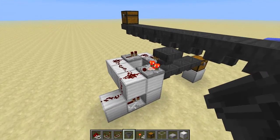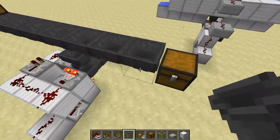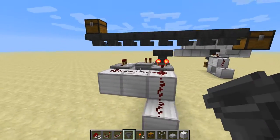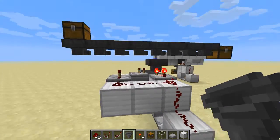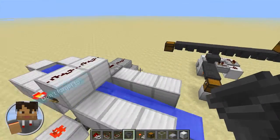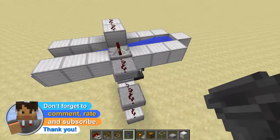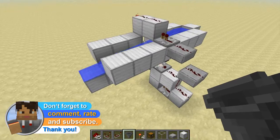And you see that this will empty back to the initial state where we were. So, this is basically the little invention I want to share with you. Sadly it's not tileable anymore because of this sideways element here. And if you want to make the same thing with water, there are different things to watch out for.